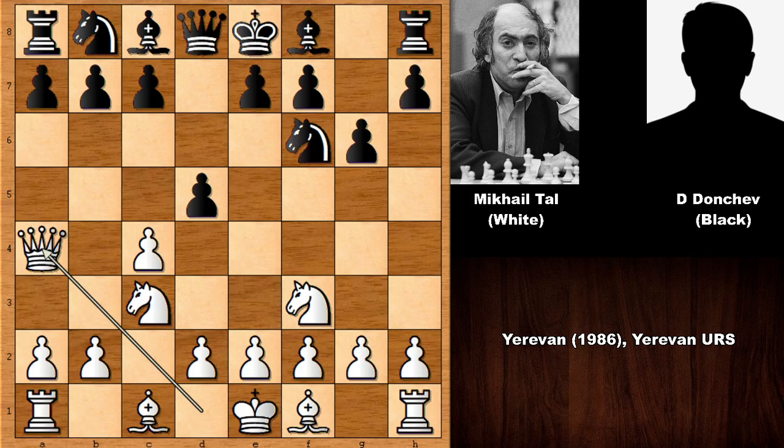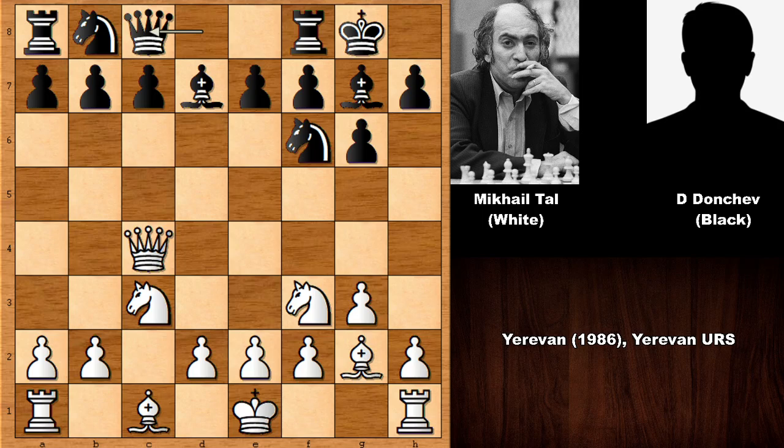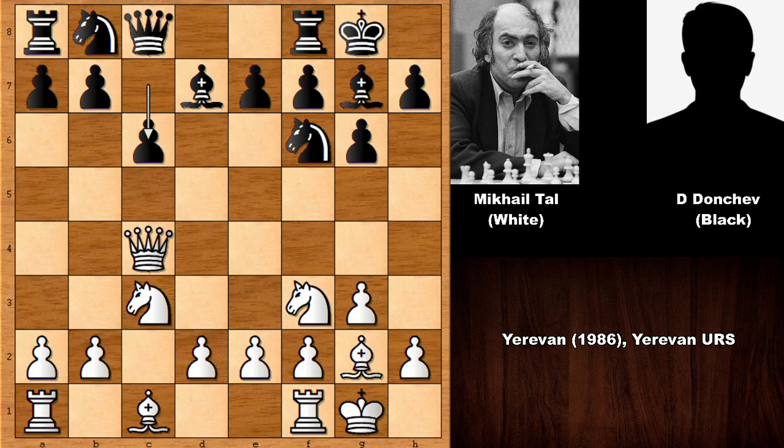Queen to A4 by Mikhail Tal, Bishop to D7 blocking, and Queen to B3. D takes on C4, Queen takes on C4, Bishop to G7, G3, and Black castled. Bishop to G2. Black wants to play Bishop to H3, exchanging the bishops. Tal castled, and before doing that, Black wants to defend his C pawn with C6.